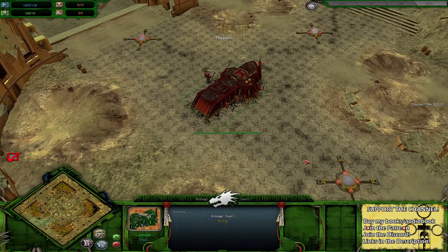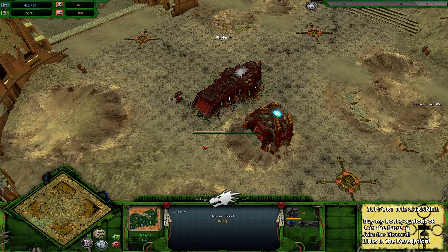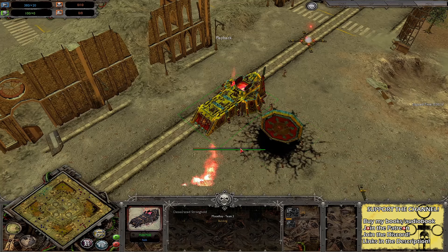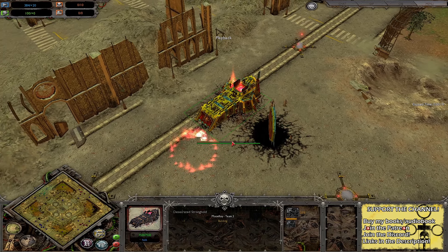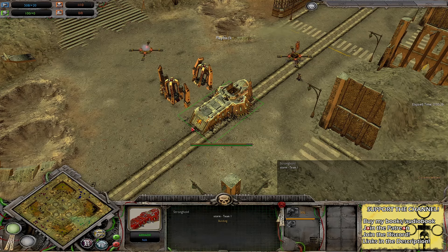Ladies and gentlemen, welcome back to the finest Dawn of War Unification cast this side of East Yorkshire. Today I've got two games for you. The first game is a 2v2 on Saints Square. Playing on Team 2 as the Salamanders, we've got Archangel and Comrade and Ally in Arms. We've got Moonkeep playing as the Carol Space Marines. On Team 1, playing as the World Eaters, we've got Runs with Spoon, and we've got Storm playing as the Space Marines.